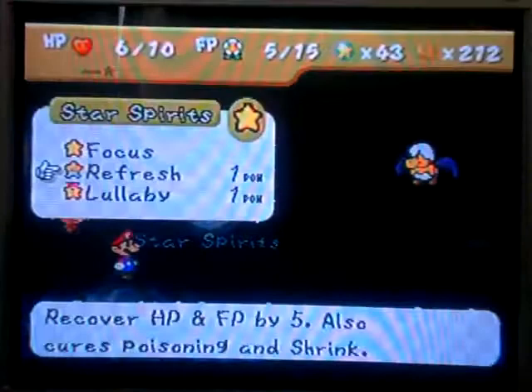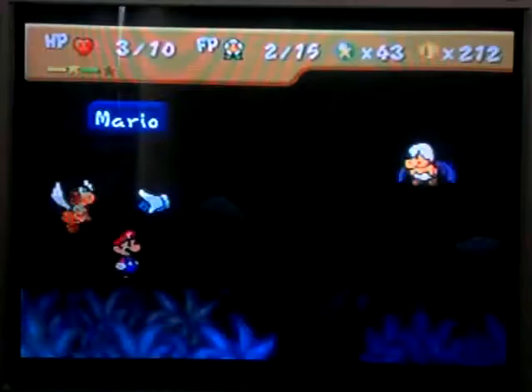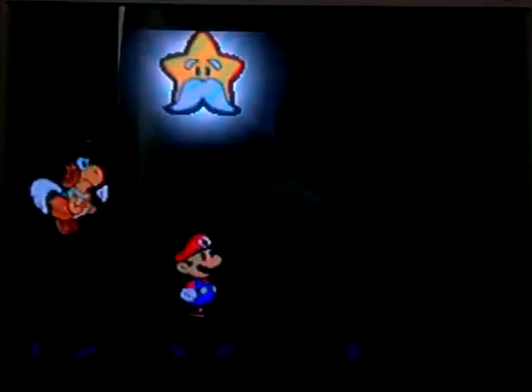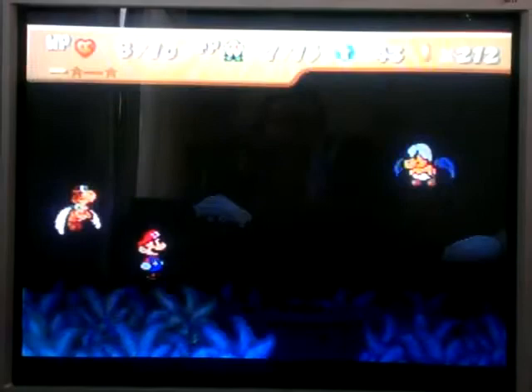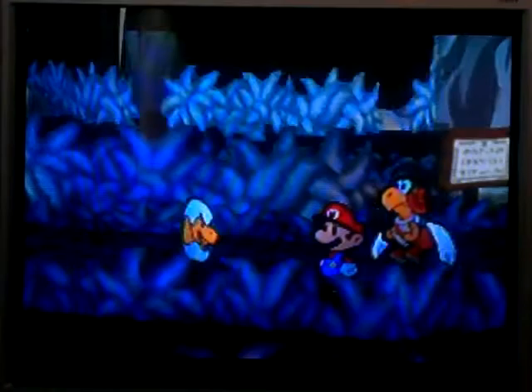But yeah, this fight is still pretty easy. You should be going down here soonish. Focus Mario — clench your butt cheeks together, concentrate. You need to hit all the action commands, because if you mess up once you're more than likely not going to have enough HP to make it. You need damage dodge and you need to hit all the action commands. Good thing they're pretty easy to hit. He gives you 23 star points at level 6 or whatever. Darn it!